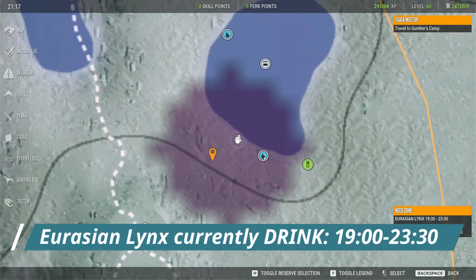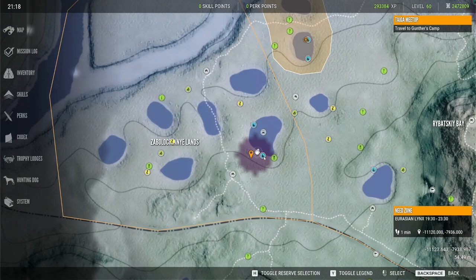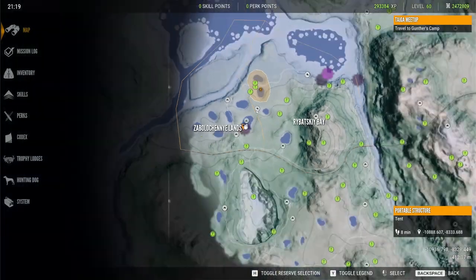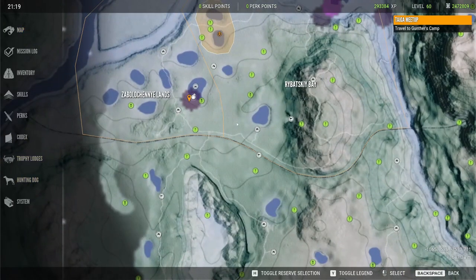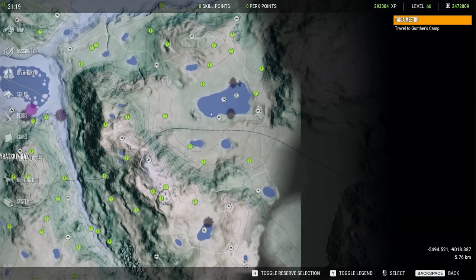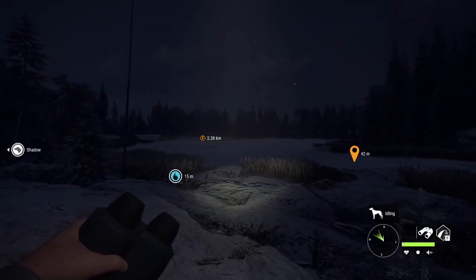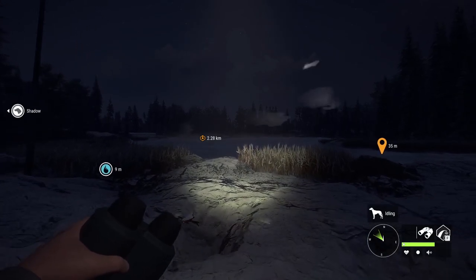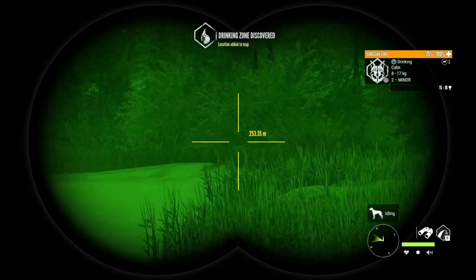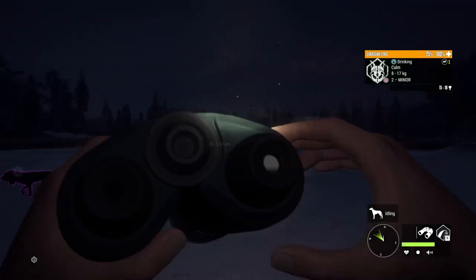Lynx are currently drinking from 19:00 or 19:30 until 23:00 or 23:30. Jacksy confirmed during the EW stream that they're going to lose their drink time, so I'd imagine it'll happen with the next update — our time is limited. I find the left side of the map has really great spots for lynx; all those little lakes in there are good. The right side has fewer lynx and more females. My favorite strategy right now is to get into the center of a lake, lay prone, and hammer the jack rabbit caller to pull lynx out from their drink zone, because they're really hard to see in the thick cover at night — especially with fog.